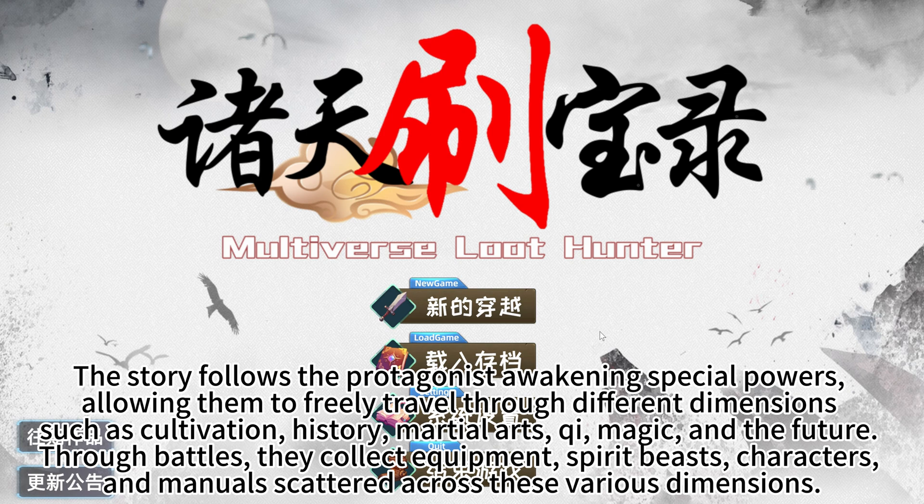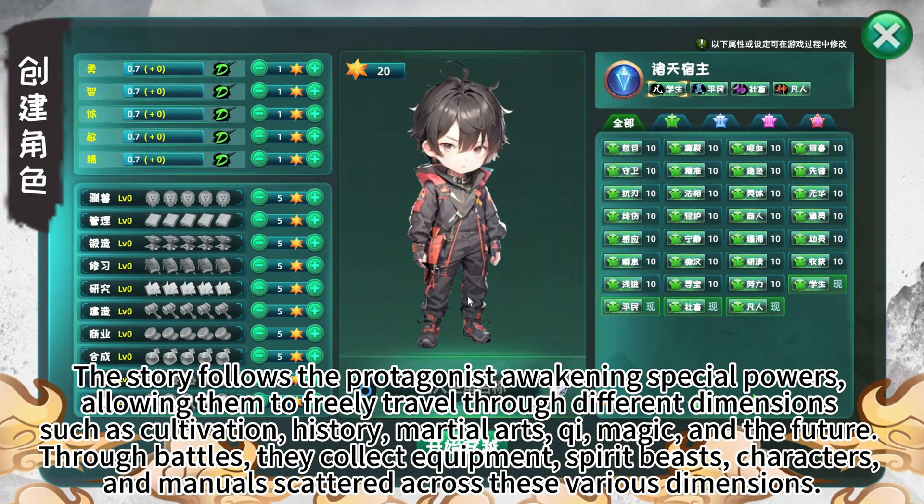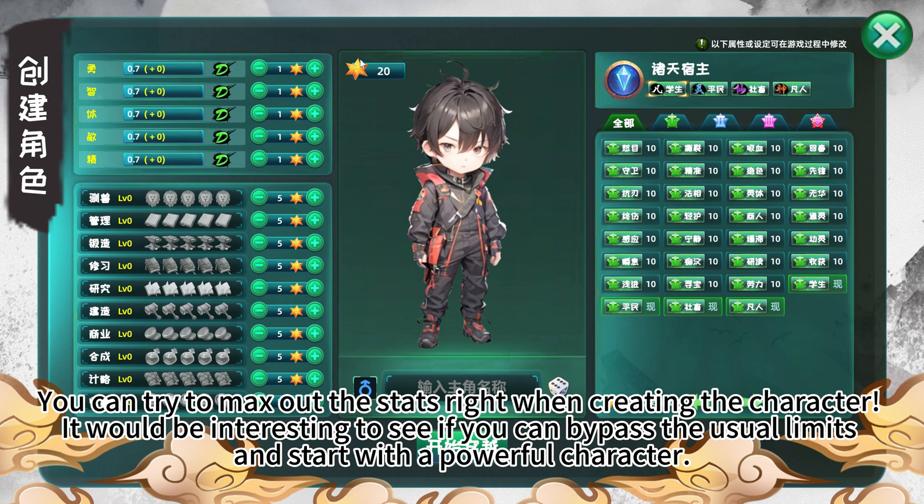The story follows the protagonist awakening special powers, allowing them to freely travel through different dimensions, such as cultivation, history, martial arts, magic, and the future. Through battles, they collect equipment, spirit beasts, characters, and manuals scattered across these various dimensions. You can try to max out the stats right when creating the character.